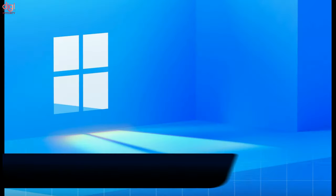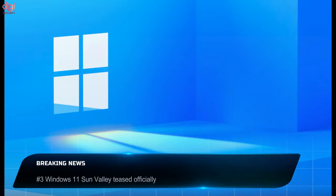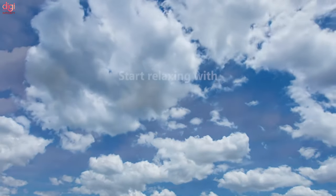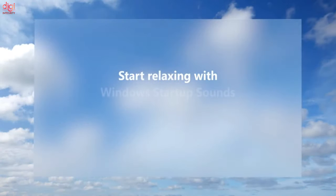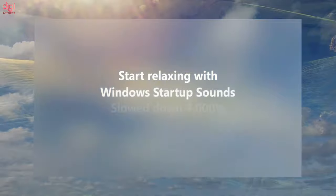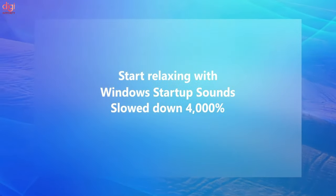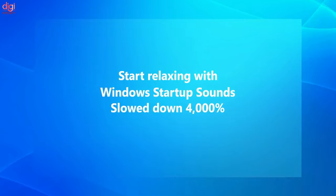A new version of Windows is coming on June 24th. Microsoft has dropped a teaser on its official YouTube channel. Microsoft also released a nostalgic relaxation video that plays all the startup sounds from previous versions of Windows. The video lasts 11 minutes and, when sped up by 4,000 times, is said to reveal the startup sound for Windows 11. The announcement event begins at 11 a.m. ET on June 24th, and the invite hints at a shadow in the form of 11.